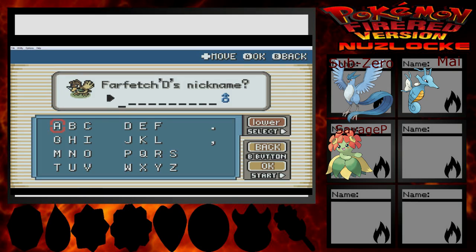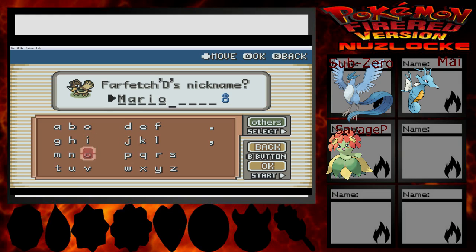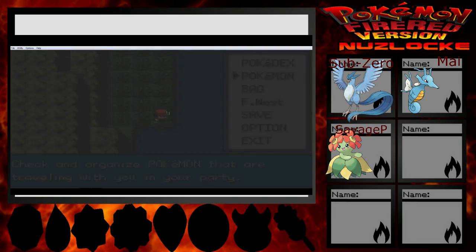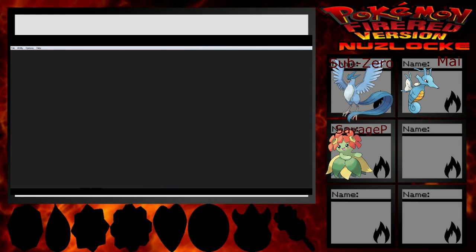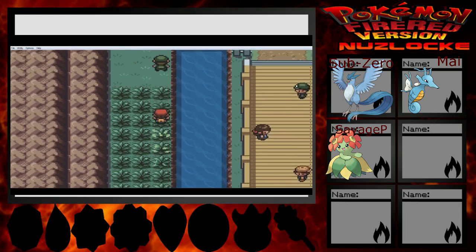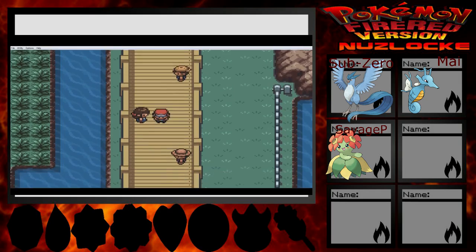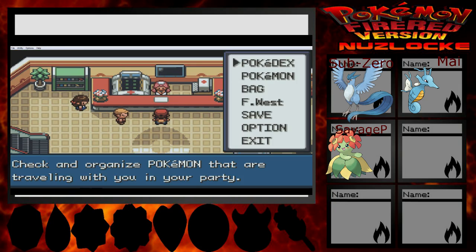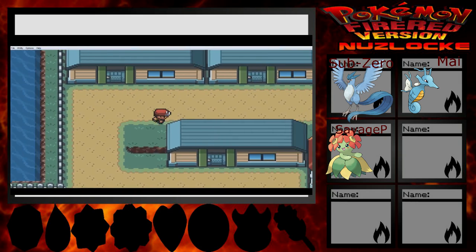Give you a name — someone said I should name these after people who have commented on the videos. Shout out to Mario123 — thank you for your comment. You are now Mario the Farfetch'd. What does Airlock do exactly? Airlock negates weather effects. I think we got a Flying set move already — that's a good start. Also, Savage P now has Run Away instead of Levitate. I don't know why I find that funny. We're probably gonna train Mario this episode too. He'll be effective against Grass types and Fighting types.